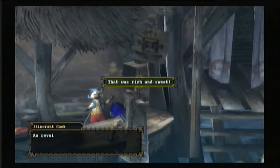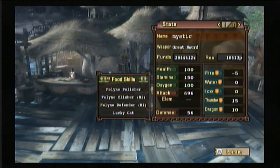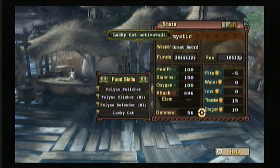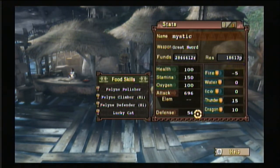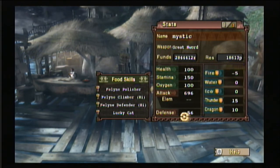I got lucky and got four random food skills out of four this time. Just hold your cursor over each one and hold B and it'll tell you what it does. This is part one out of four — see ya.